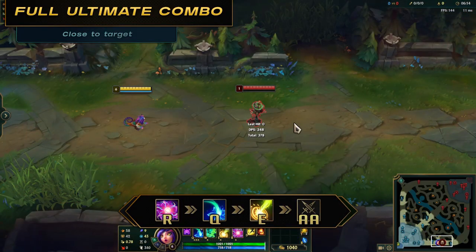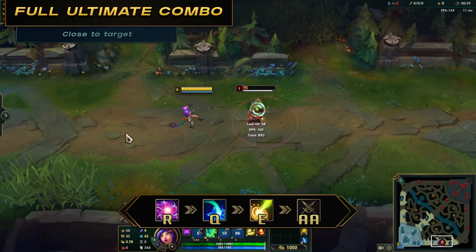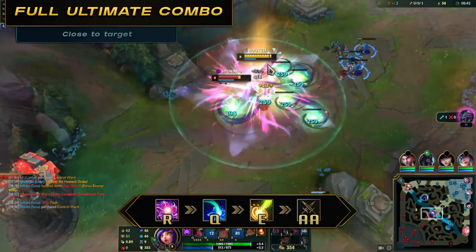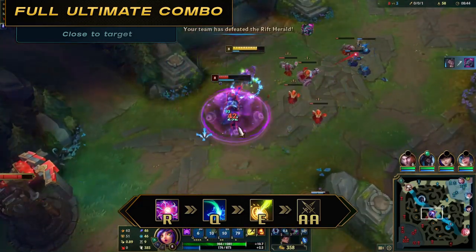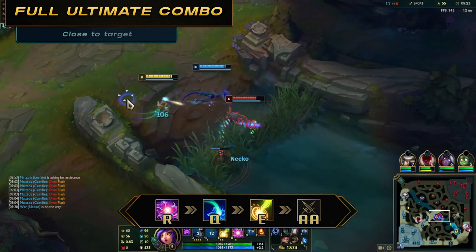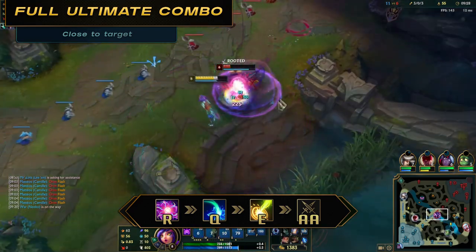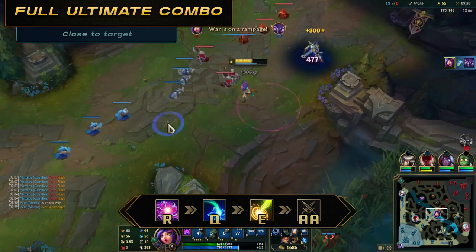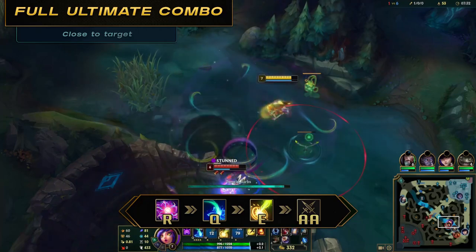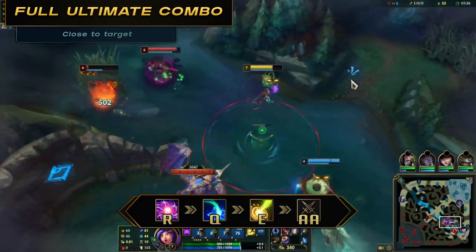Full combo close: R, Q, E, empowered auto. This assumes you are close enough to the enemy or enemies for them to be stunned from your ultimate. Once they are stunned, follow up with Q, and right before the stun runs out use E to further CC them. Continue with auto attacks, making sure to get at least one empowered auto. If you want to surprise enemies with your full combo, transform, use W, then R while in clone — enemies won't see the windup of your R while you're transformed, allowing for deceiving engages.